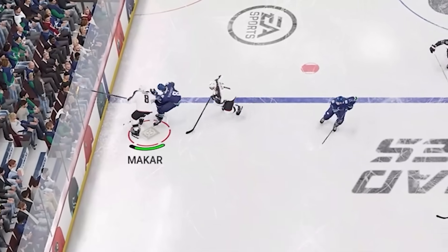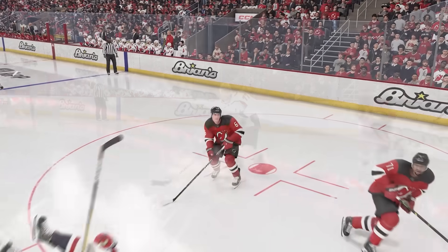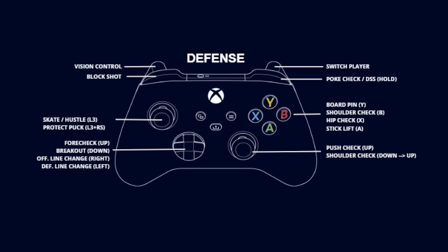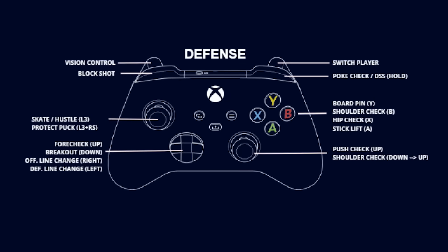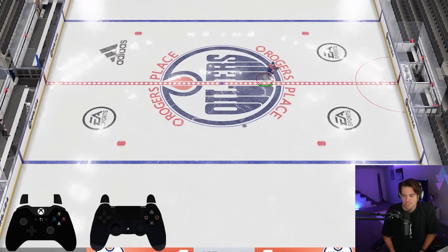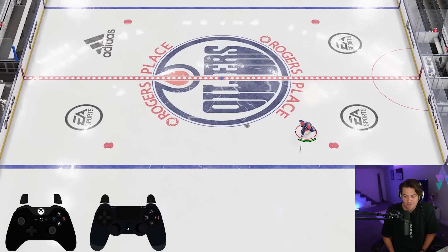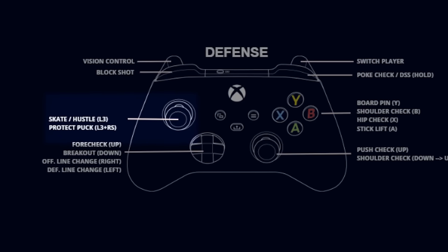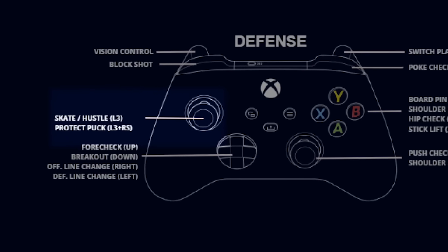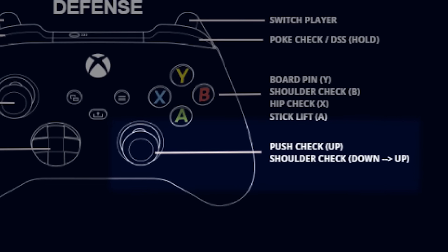Now let's get into defense and most importantly hitting. Hitting has changed a lot from NHL 23 to NHL 24. A lot of people hop on and think it's broken, but there's a new way to do it. If you try to hit like you did in NHL 23 by flicking up on the analog sticks, it's just going to be a light bump, and flicking left or right to aim your hits is not going to work at all.